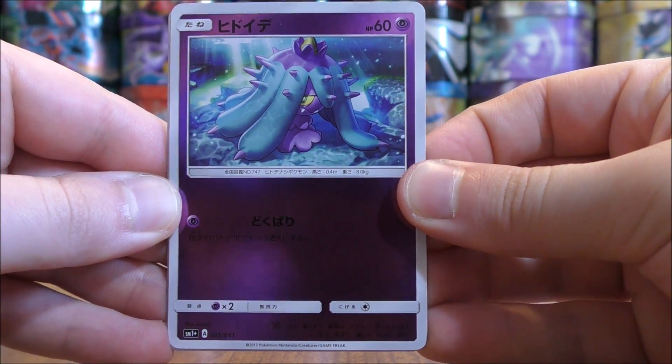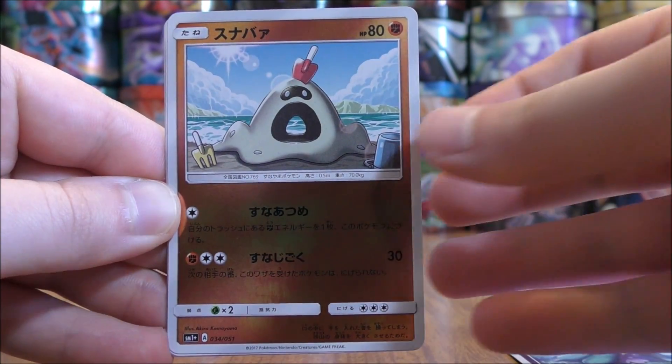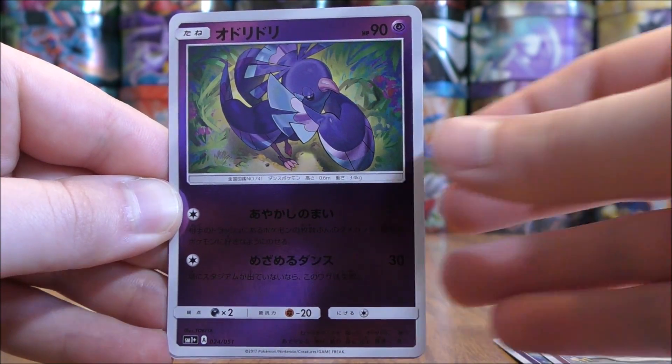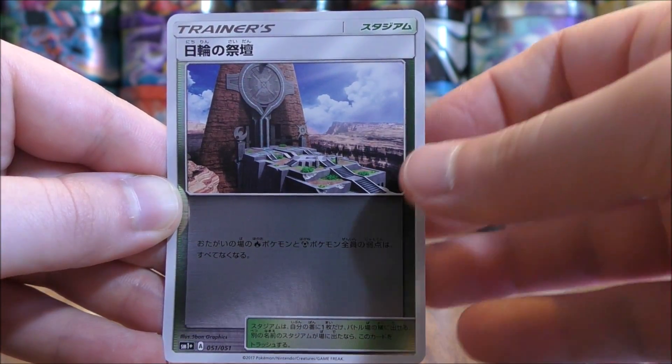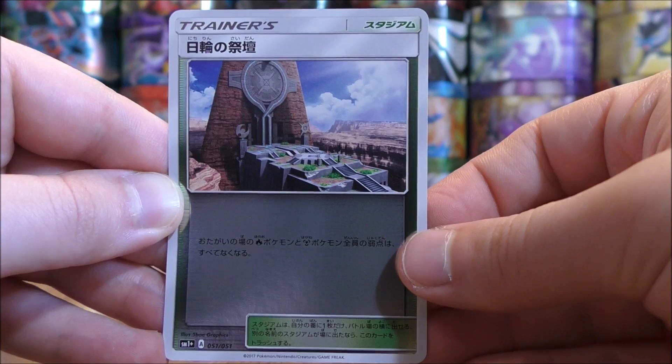Mareanie to start this pack. Sandygast, Oricorio, Fairy-type Energy, and the final card would be a Lurantis.